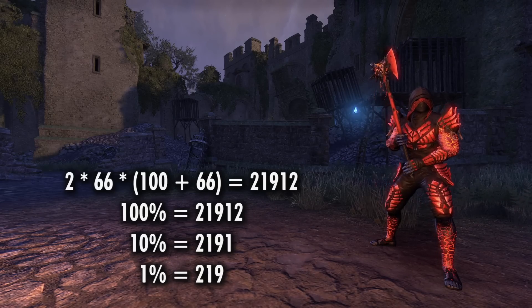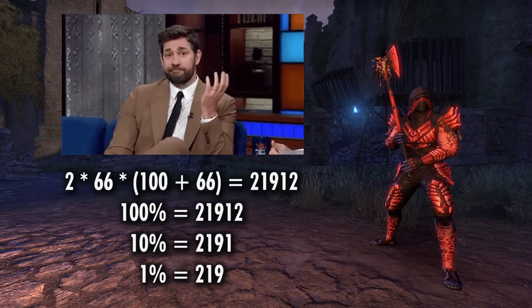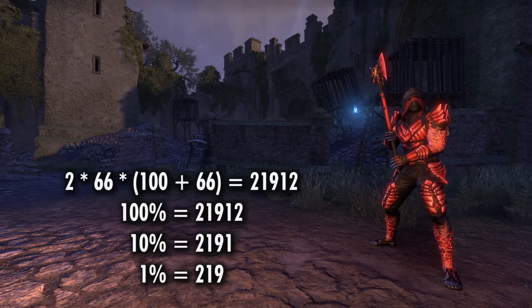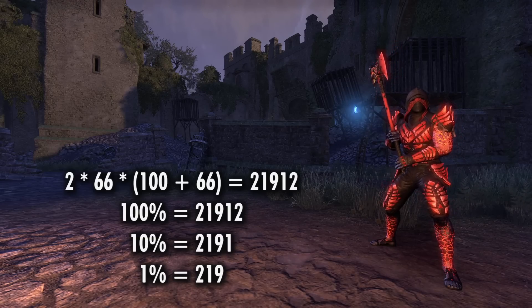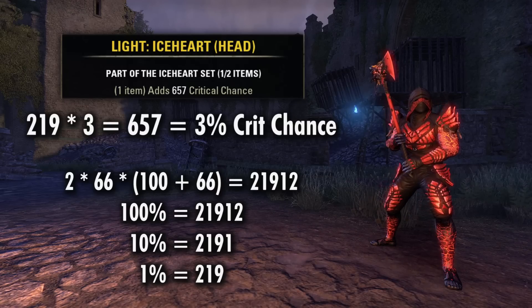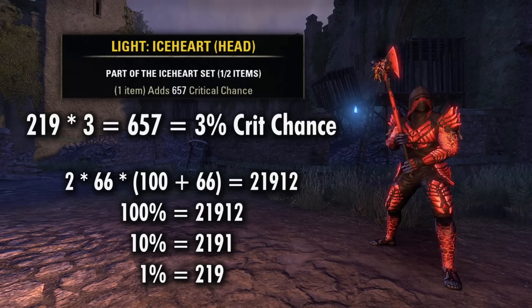Why they don't just hide these numbers and replace them with the actual percent, I have no idea. It doesn't really seem necessary for us to have that extra layer there. If they want to use the system under the hood, that's great, but I don't really think it's needed for the player to interact with. But it is what it is. So looking at these values, it's pretty easy to see how they determined their standard crit chance set bonus of 657, since that is 219 times 3.